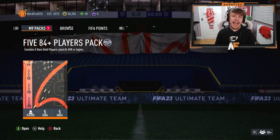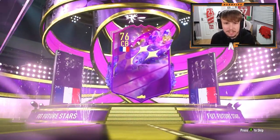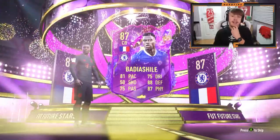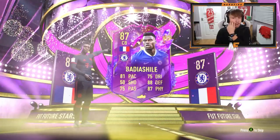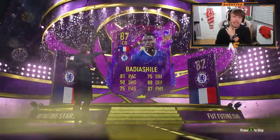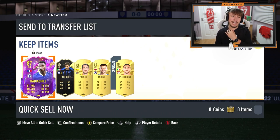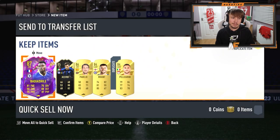On to my Xbox account now — 5x 84 plus players pack. Future Stars, come on. France, center back — Barrier Shield. That's not bad at all. I don't play on this account much, but that's a solid center back — still worth around 100K. In-form, a Serbia card, and a walkout behind him. Much better than my main account.